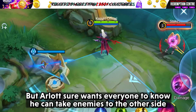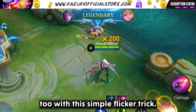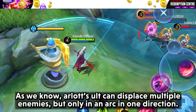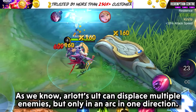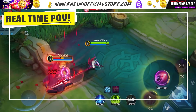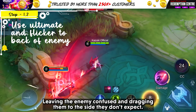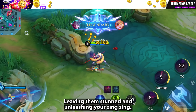Our Lord sure wants everyone to know he can take enemies to the other side too, with this simple flicker trick. As we know, the Lord's ultimate can displace multiple enemies but only in an arc in one direction. But using flicker and flickering back to the enemies, you can change the direction to the opposite side too, leaving the enemy confused and dragging them to the side they don't expect — leaving them stunned and unleashing your damage.